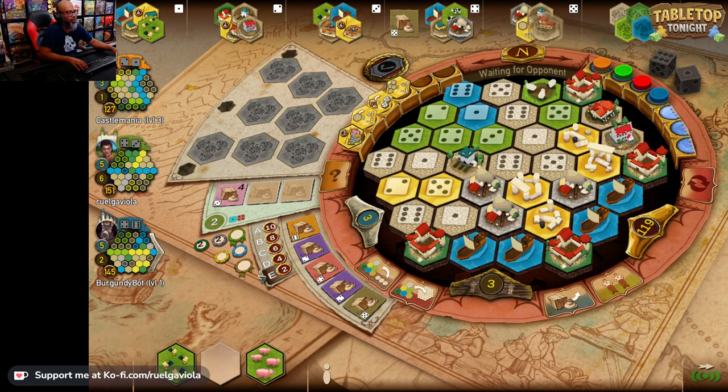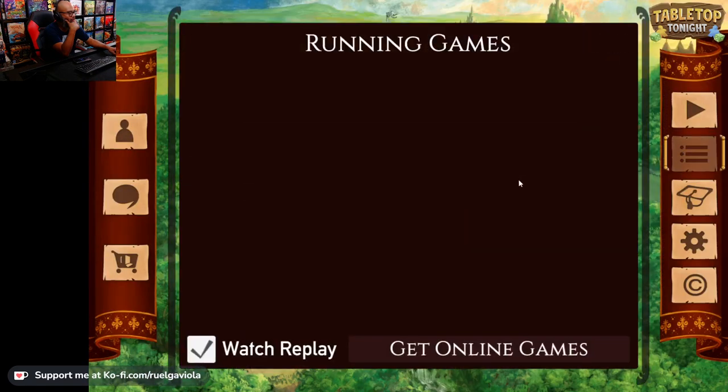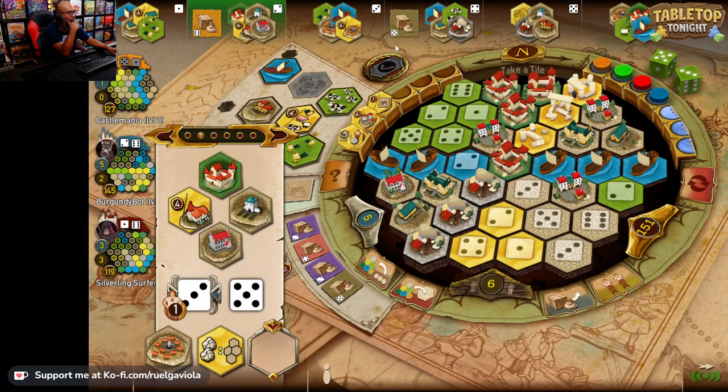Final round — let's set up here and see what we've got. It's back to my turn. I've got a 5 and 3, this is the final round. What can I do? I have a 5 and a 3, and I've got silver which I can buy here. Let me check what endgame points we've got — this is for churches. Okay, I have one of those now. What is this one for — is this for the bank?